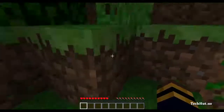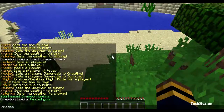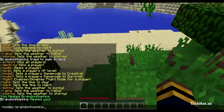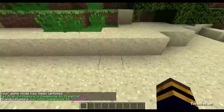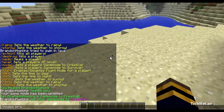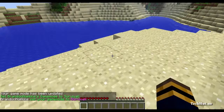Then we have /modeC, which will put you in creative mode. You type /modeC and then the player name — I'm just going to use it on myself. It will put me in creative mode, with the same message system. Now I can fly and do everything you could in creative mode. If I type /modeS, which is survival, and then my name, it will put me back into survival mode.